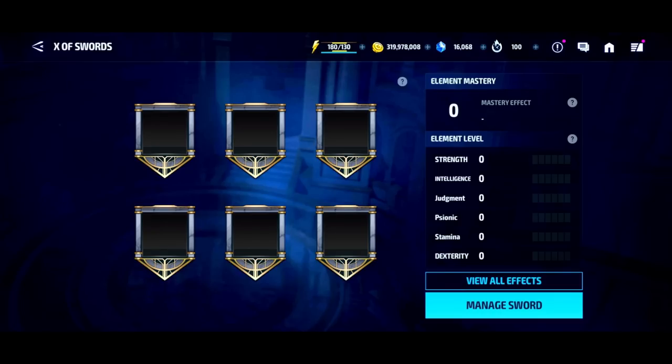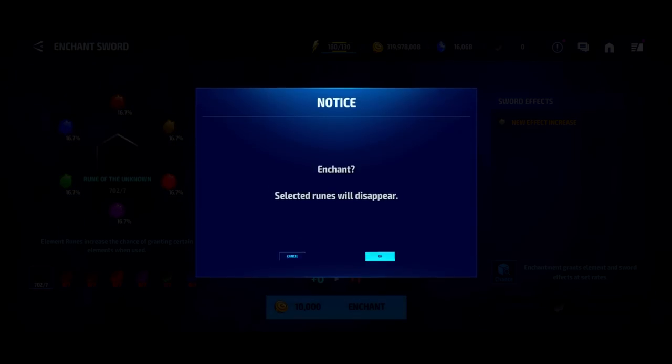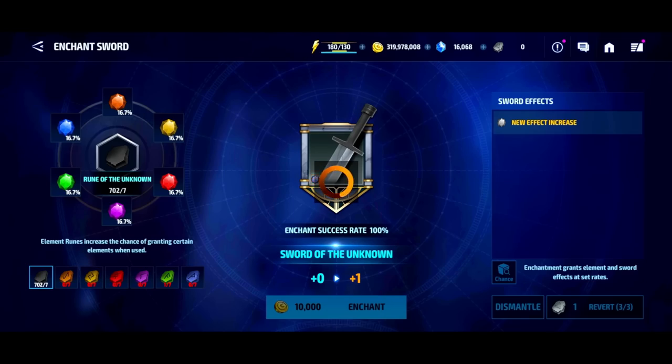Flashback to 3:28 AM — you open up the X of Swords tab and you're going to be greeted with a new page that says 'Manage Swords.' You go there, click on Enchant, and as you can see I have 700 of these Ruins of the Unknown. This is what you're going to be using to level up your swords, and as you level them up you're going to get different colors on them.